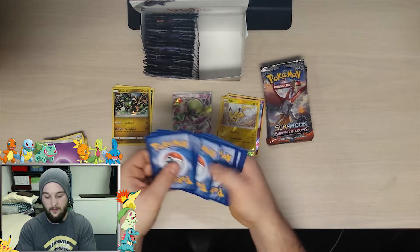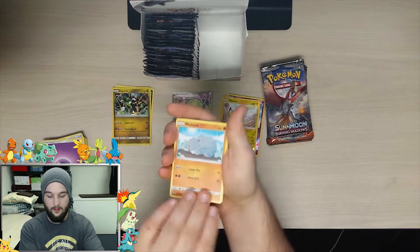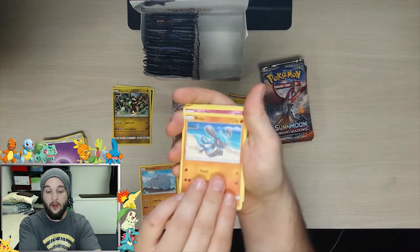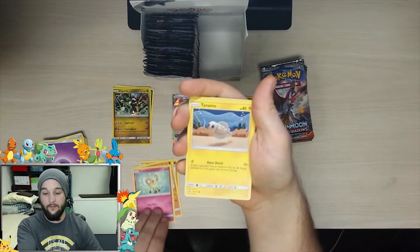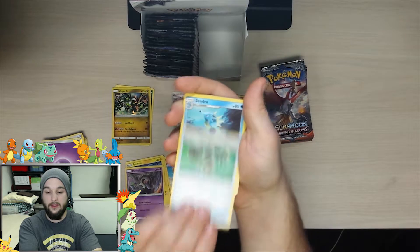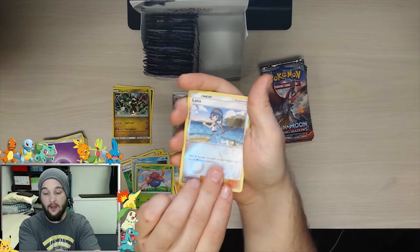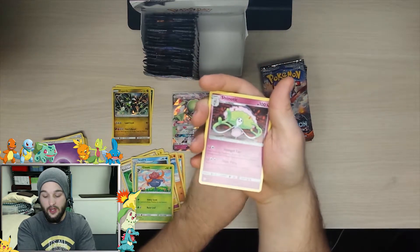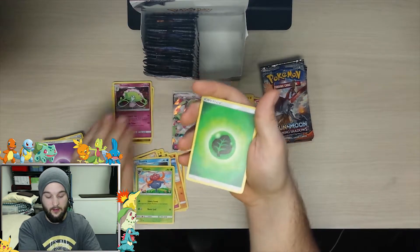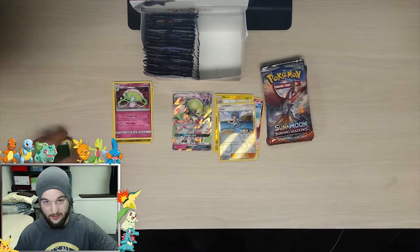Three and three, we're good. We got a Rhyhorn, Rhylow, Cutiefly, Tynamo, Dab and Dusk, Bodybuilding Dumbbells, Cedra, a Gloom, reverse holo Lana, and the rare is a Shiinotic — which we already have, but we like having doubles and triples and quadruples.